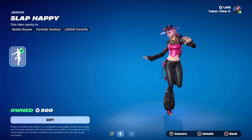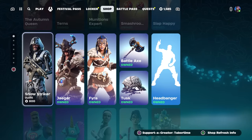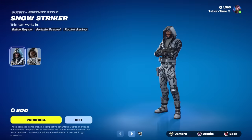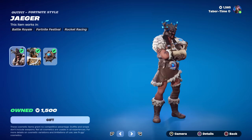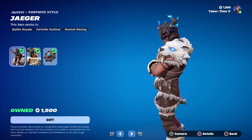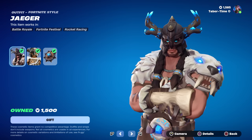Slap happy is back — it's a pretty decent emote, it's got two renditions and you can also mess it up if you have snow striker. Snow striker is 800. Jaeger is also back — I think he's a 2000 skin, but no, he's only 1500. Jaeger is a beastly looking skin; I haven't run him in a while.